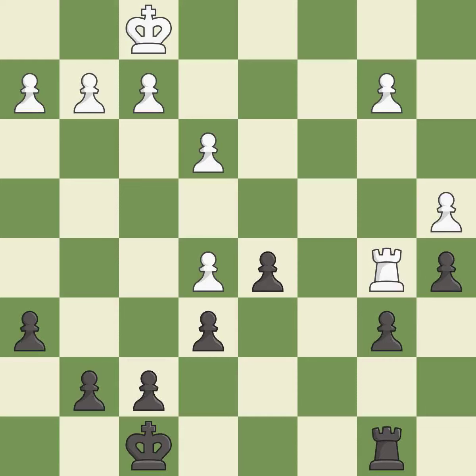This ignores an opportunity to activate the king by getting it off of the back rank — it is an inaccuracy. An active king is critical in the endgame and getting it off of the back rank is the first step. This makes a passed pawn, meaning no opposing pawn can challenge it on its way to promotion.